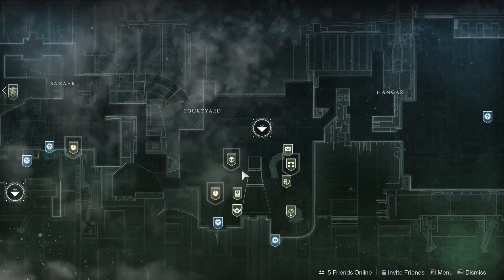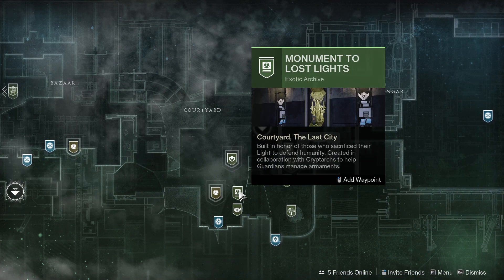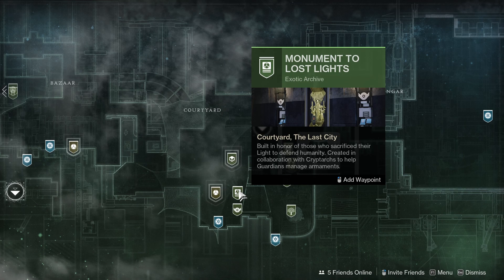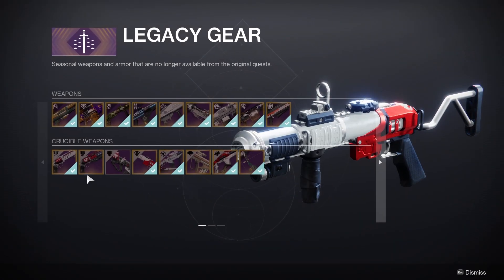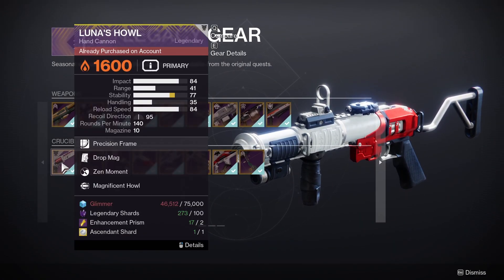To get the Luna's Howl Hand Cannon, you will need to visit the exotic kiosk, which can be found right here on your map at the tower destination. And once you are here, you can click on the Legacy option, and here you will be able to purchase Luna's Howl.